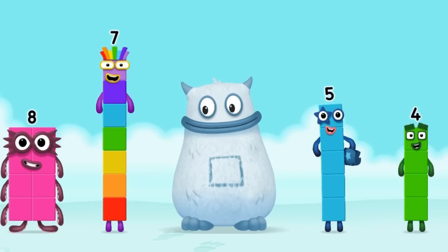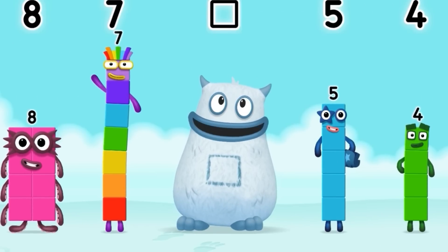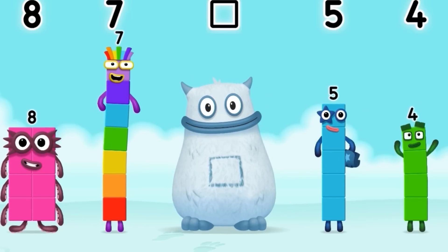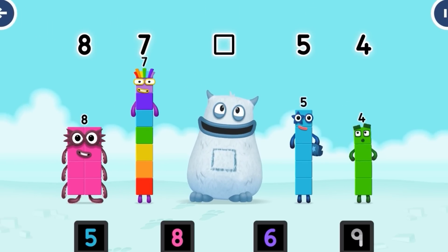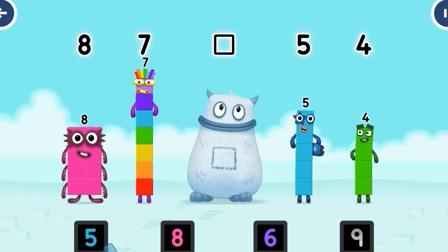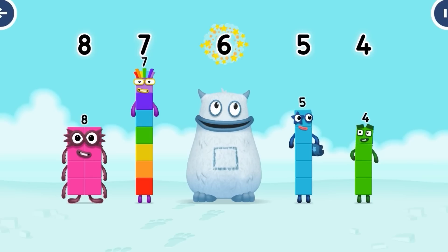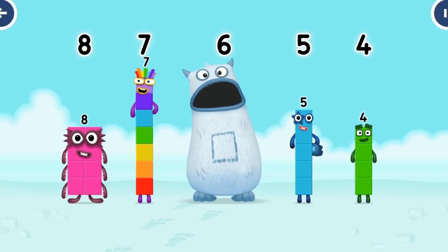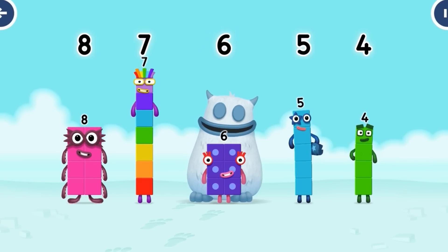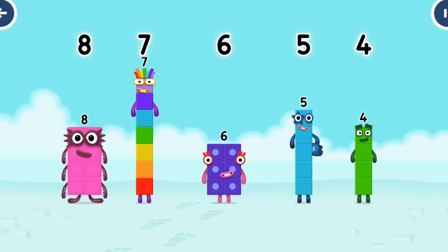Find the missing number to reveal who's inside Big Tom's tum! 8, 7, yum! 5, 4, yum! Who's in my tum? Drag the missing number to the square gap above: 6, 9, 6. Correct! It was in my tum, yum yum! Well done: 8, 7, 6, 5, 4.